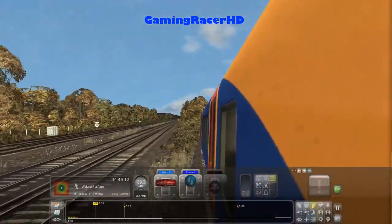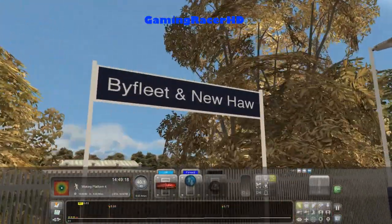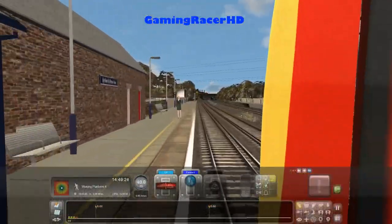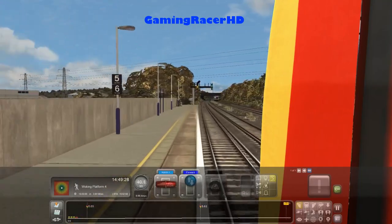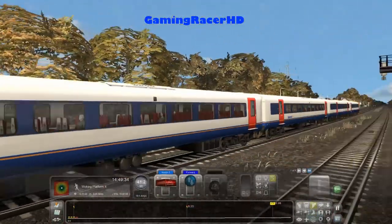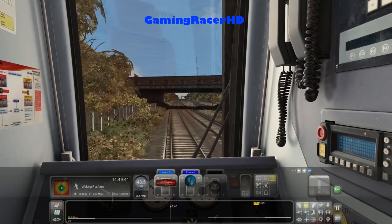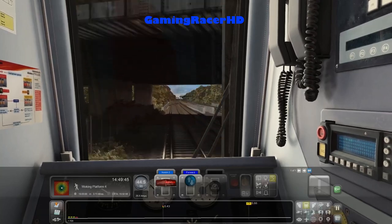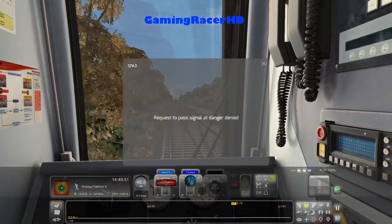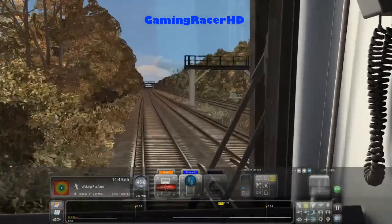We've joined up for the mainline now. What station is this? It's quite a long station, not sure why we'll try to get out from there. There's a Class 444 to London Waterloo. I don't know why it's so laggy.